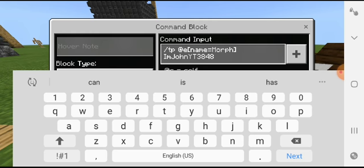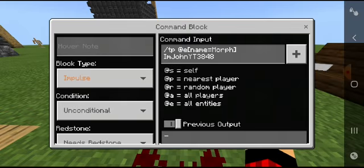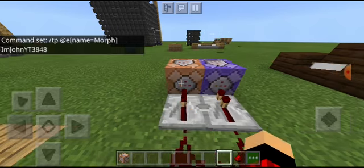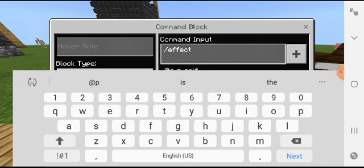Whatever your name is, right here — that's my gamertag. You know your gamertag. And let's help you do this. Let's go ahead and repeat it. It's redstone, all that stuff. And all you need to do here is effect yourself — @p I guess — invisibility. Whatever your name is, invisibility.